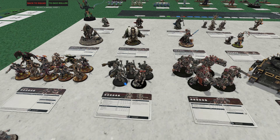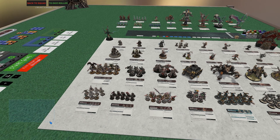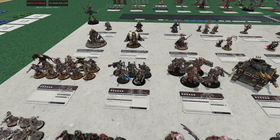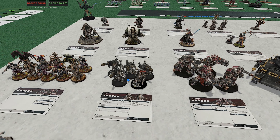Definitely consider taking Havocs on your list. I like putting them in the corner — 48-inch range on lascannons means they sit in the back, I purposely put them near that corner objective, and they've scored me points while still shooting at enemy vehicles. Very, very happy with Havocs — definitely one to look at.